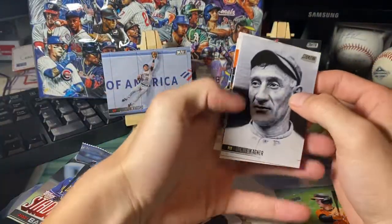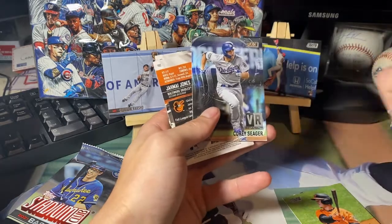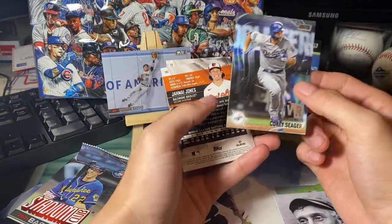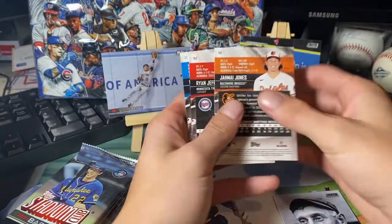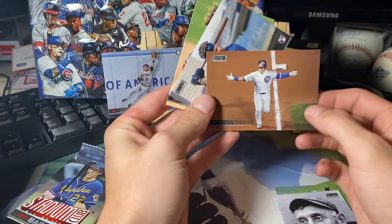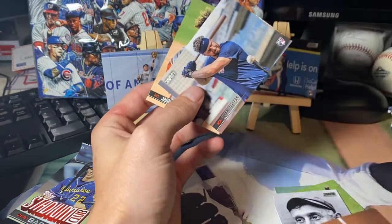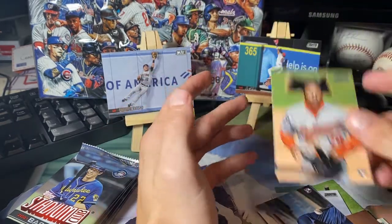Honus Wagner — the man with the most expensive baseball card ever, until that Mike Trout and Mickey Mantle sold last year. Corey Seager VR — these cards are pretty cool. Flip these over: Wilson Contreras — I think his little brother's going to be better than him. Ryan Jeffers and Jamai Jones.